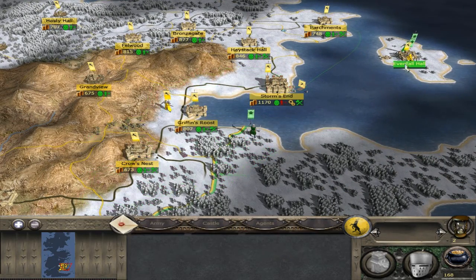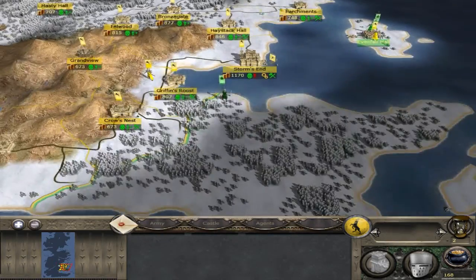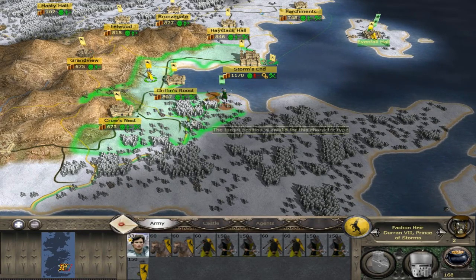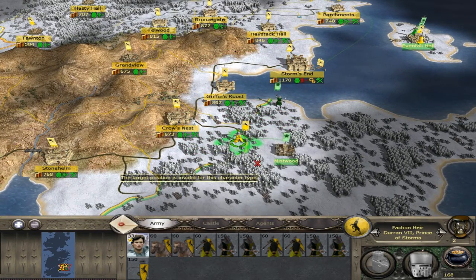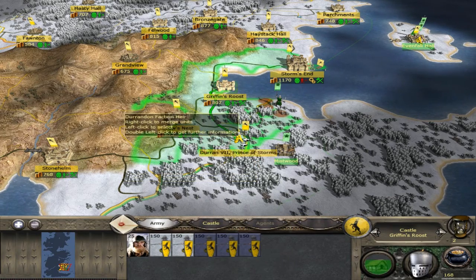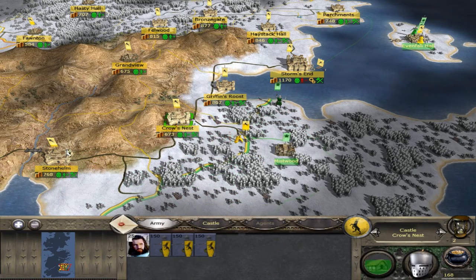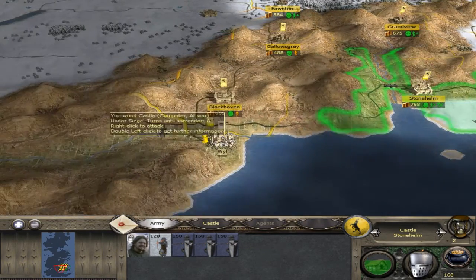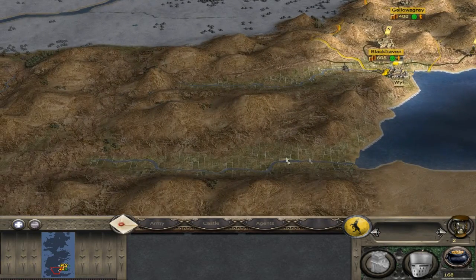We've got the faction heir there, the leader with the siege over there, and a siege down here. That army is not really a great problem, so we're going to move here. We've got Mistwood right across there — I did recruit some support units, so we've got quite a large army. This archer I originally planned to send with the prince, but I'm actually going to send it over here.